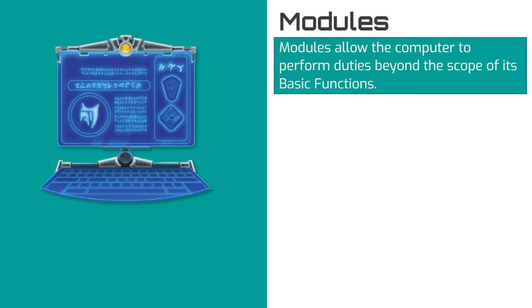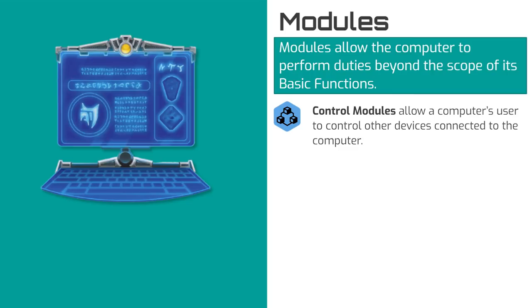Modules define what a computer can do beyond its basic functions and come in four varieties. Control modules allow the computer's user to control other devices connected to the computer. For example, a security room's computer most likely has a control module that allows its user to manipulate security cameras.